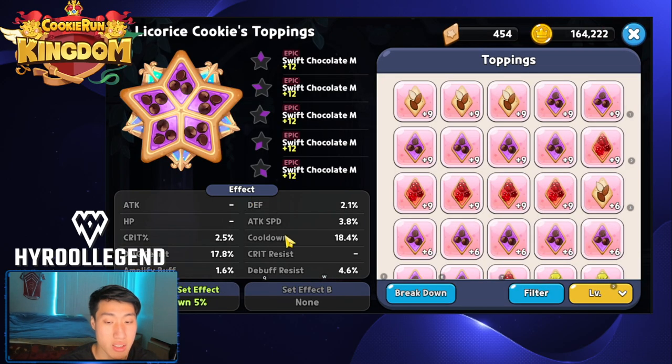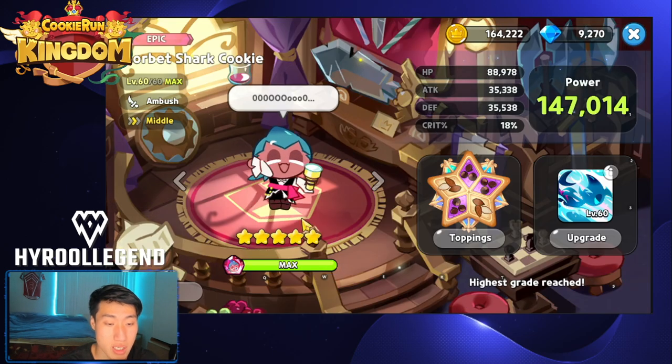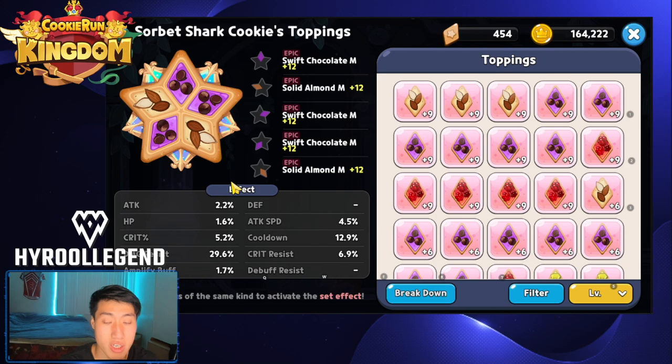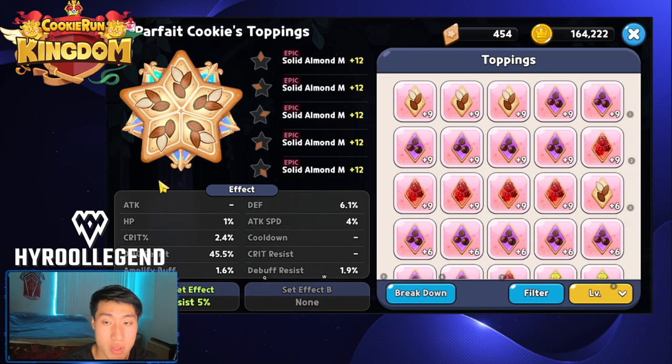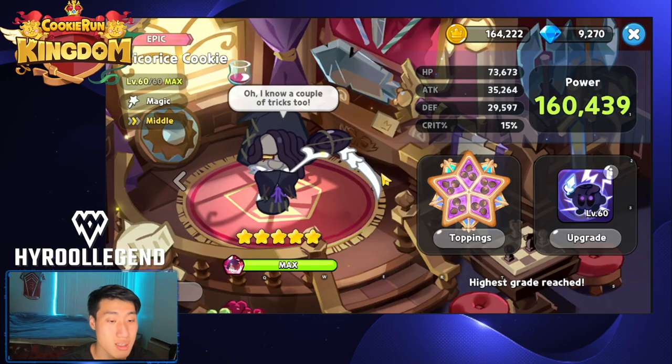You also want some damage resist so that Licorice does some tanking. This team does not have a dedicated tank except for Sorbet, so Sorbet is using a standard topping — you can go with five Searing Raspberry, three Searing Raspberry with two Swift Chocolate, or two Solid Almond. I want to focus on damage resist and have 12.9% cooldown on Sorbet. Parfait is going to be straight-up damage resist as the main topping with solid almond substats. Pure Vanilla is also focusing on damage resist with full Solid Almond.